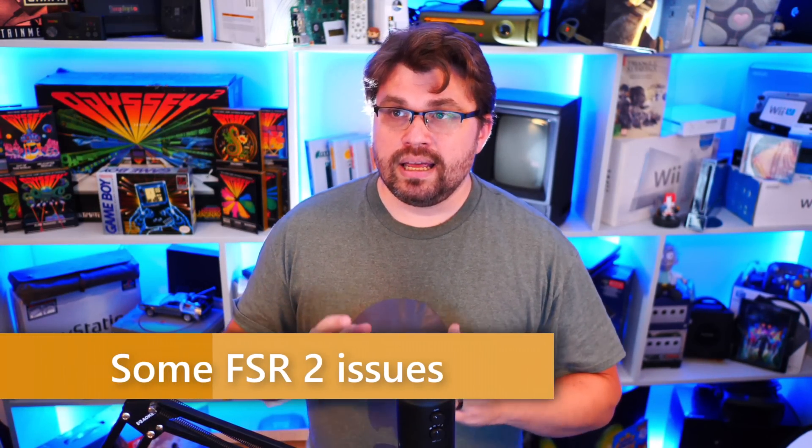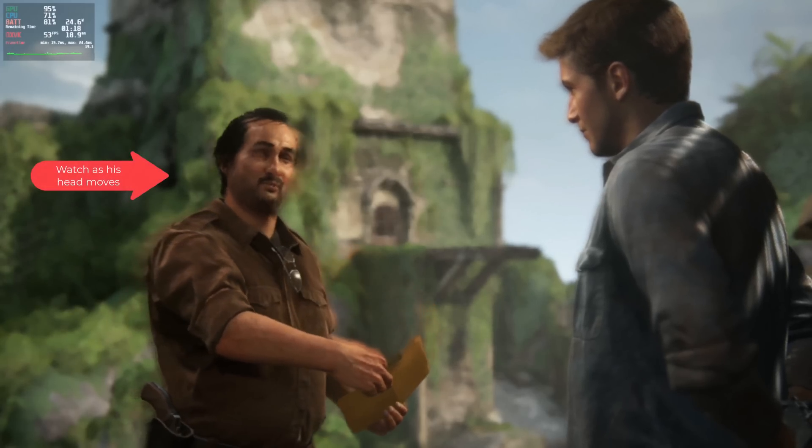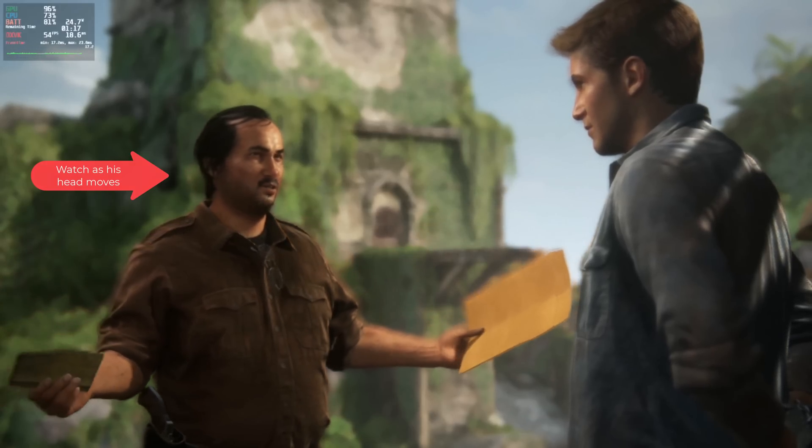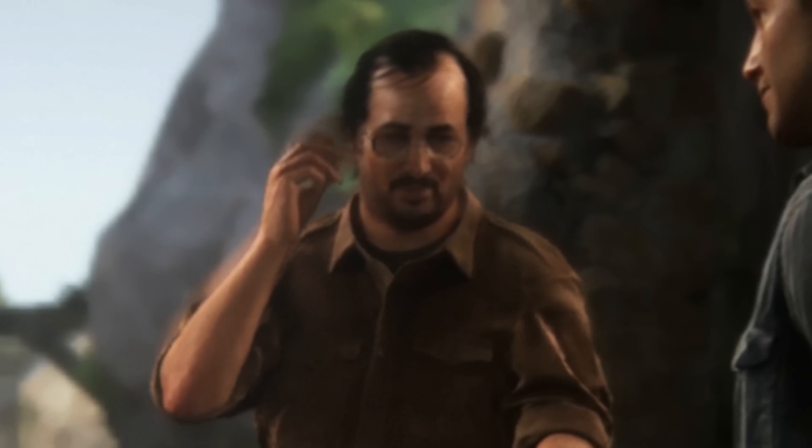Next, I want to talk about FSR 2. There are some instances where there is fringe trailing that happens with the FSR 2 implementation in Uncharted, at least on initial launch — maybe this gets fixed later. Regardless of which FSR mode you choose, it gets worse as you push toward performance or ultra performance. There's a fringe trail that fades in and out whenever the character is slowly bobbing or a distant character is walking slowly. If that annoys you, do ultra quality at 60 Hz refresh rate with a 30 FPS lock in game — that'll be your best bet.